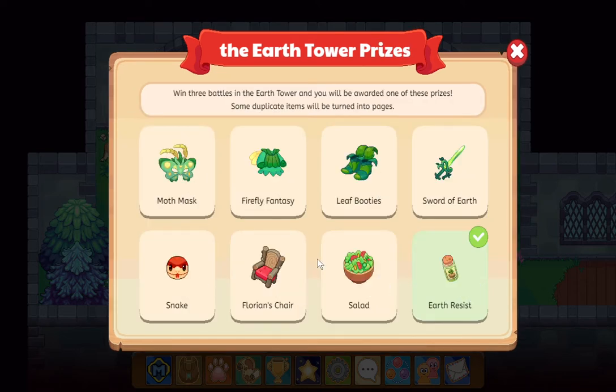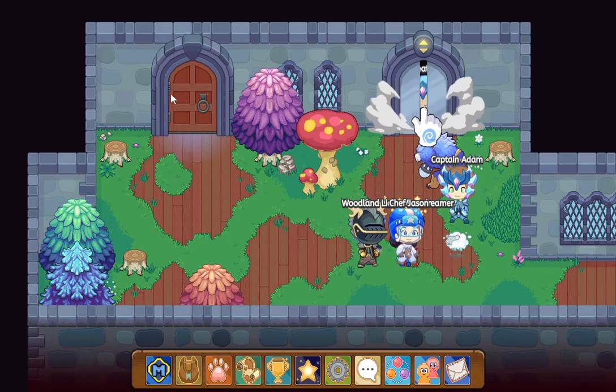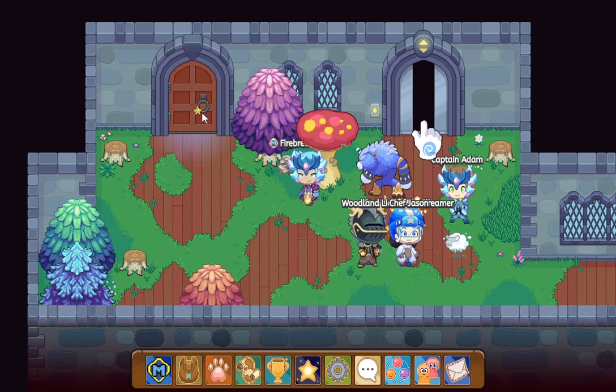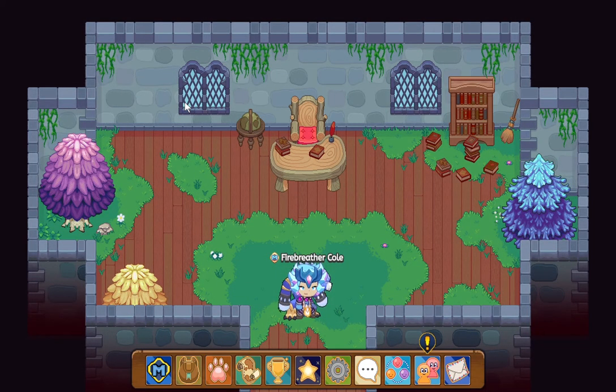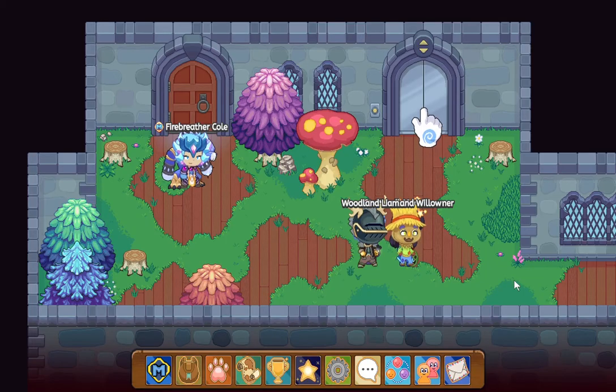Now here are the prizes, which I do not really want. But if you enter, you're likely to get some nice stuff. And just so you know, this is the office of Florian. You have to go through seven floors to get the key to open the office.